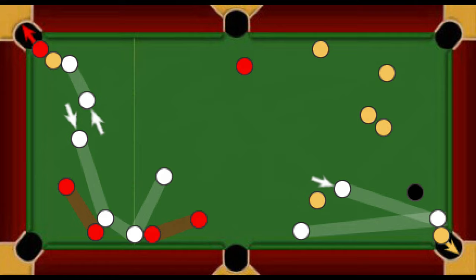Free shot after a foul. Following a foul, the table is declared open and the oncoming player takes a free shot. In doing so, it is permissible to play onto any object ball, and any ball may be potted, including the black if it is on. In each of the three situations shown, the player taking the free shot is on reds. Top left: a shot is legally played onto a yellow to sink a red ball. Bottom right: an opponent's yellow ball is played to clear the way to pot the black later in the frame. Bottom left: the player uses a free shot to bring two red balls into play.